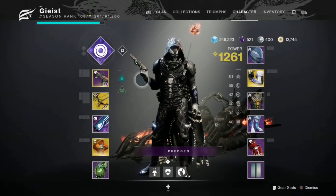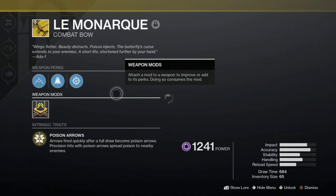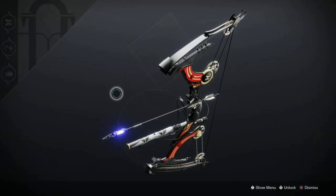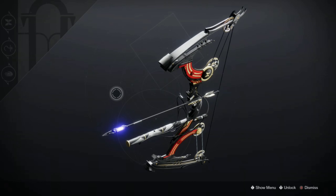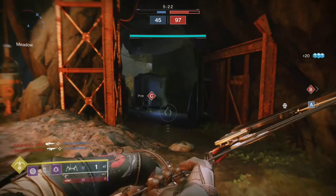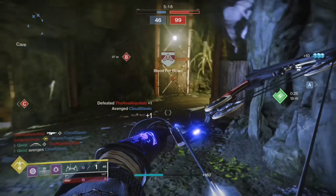The first exotic primary we're going to review is Le Monarque. I've been using Le Monarque a pretty heavy amount since it first debuted in Black Armory, and it's absolutely my favorite exotic primary in Destiny 2. This thing is to me in Destiny 2 what the Mida was in Destiny 1. I use it constantly, and it accounts for more than half of my total kills in Crucible.